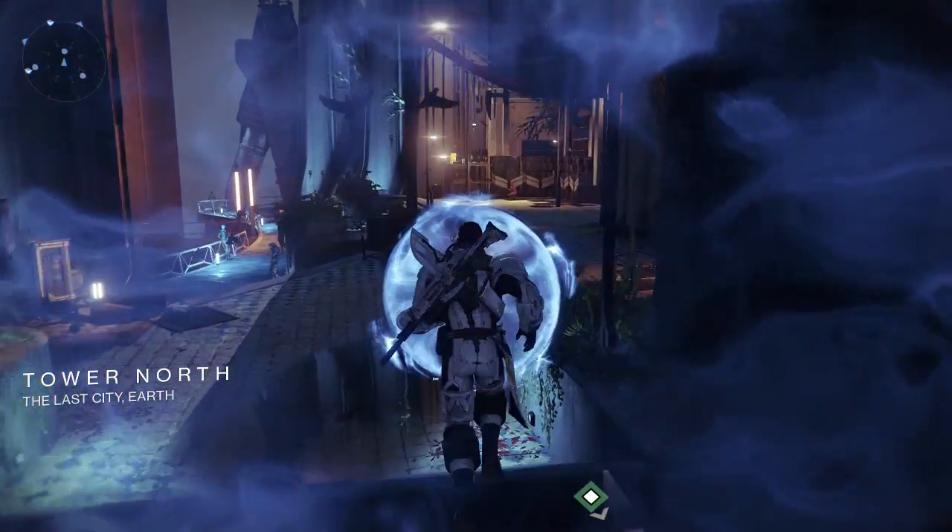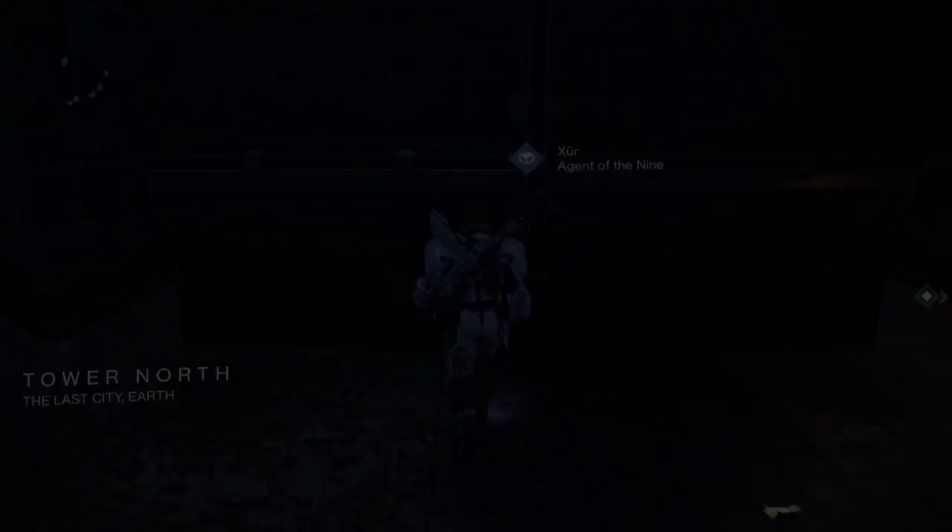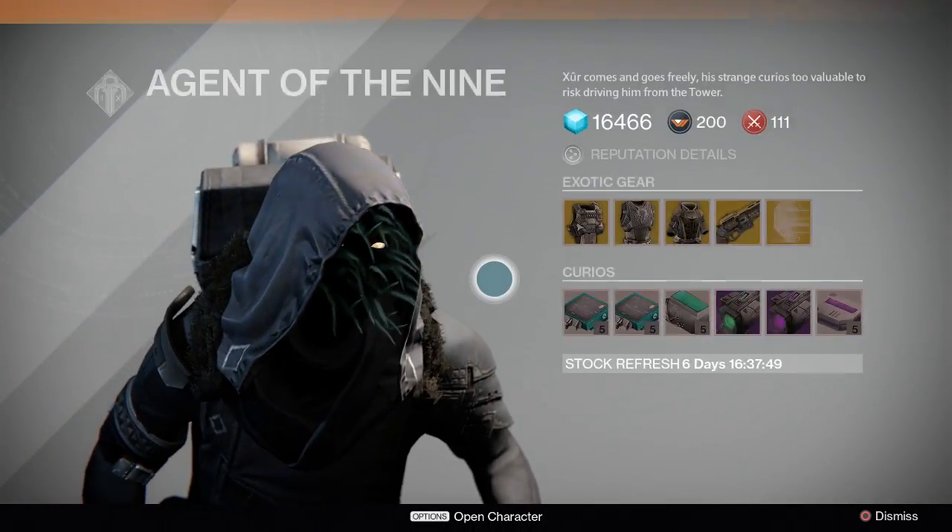Coming down the third and then four stairs, let's keep going straight. You will see him by this big vault door — you can see him there. Let's check and see what items he has.